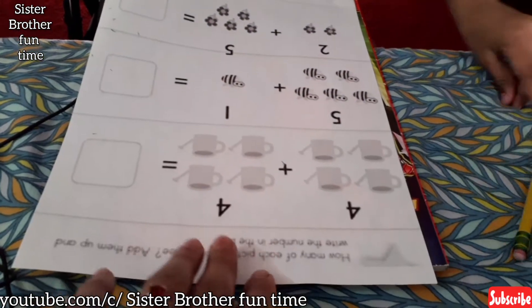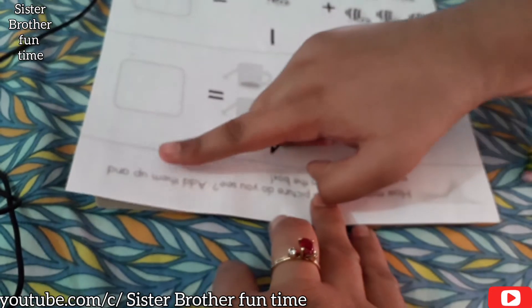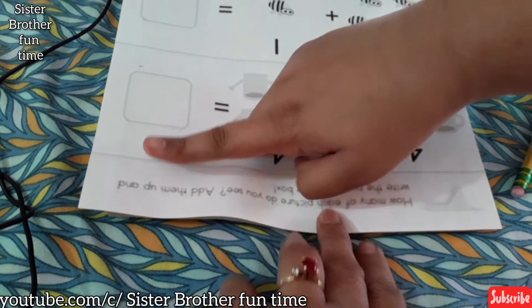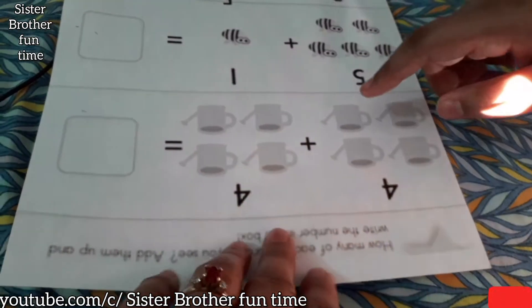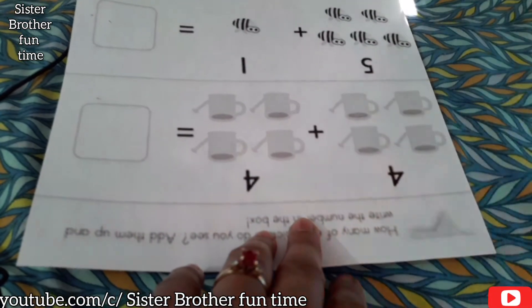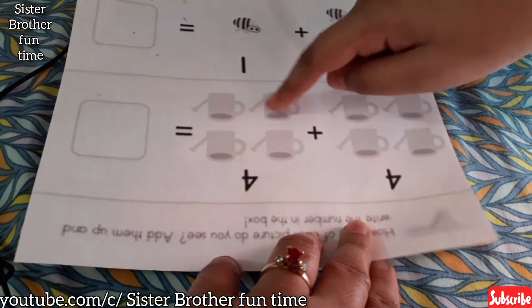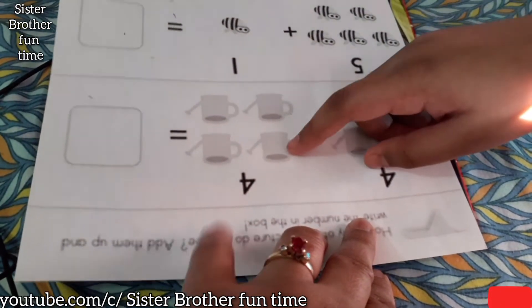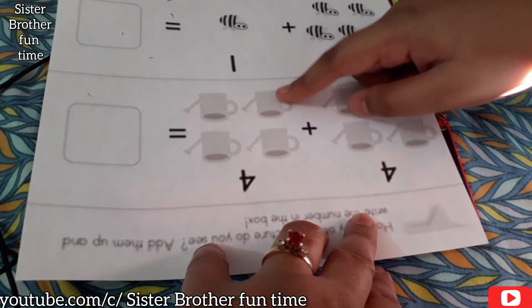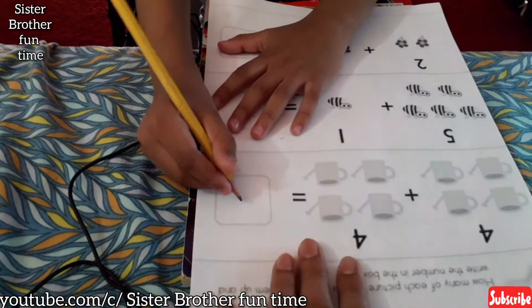How many of each picture do you see? Adam, up and write the numbers in the box? Yes. Okay. Four. How many? What is four plus four equal? Let's count. One, two, three, four — one, two, three, four. Five, six, seven, eight. So four plus four equal? Eight. Eight. Okay.